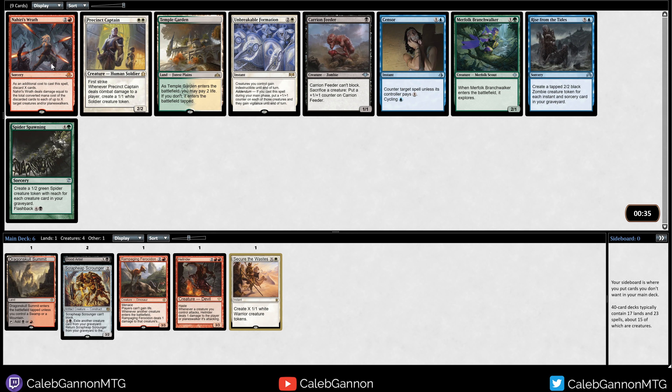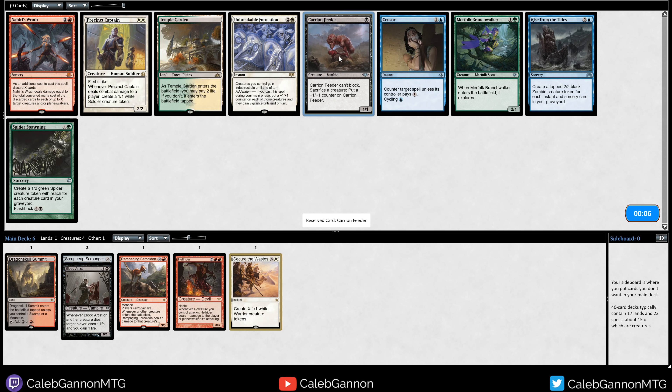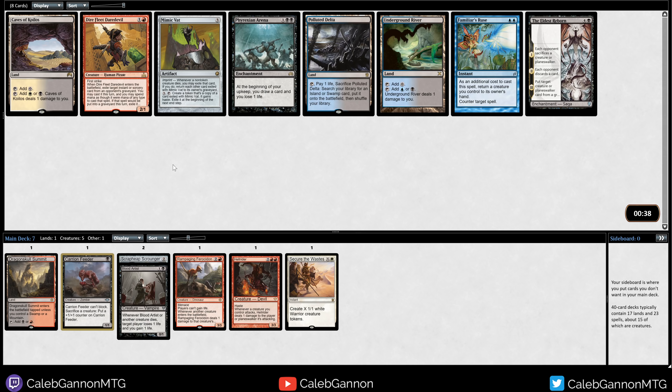Nahiri's Wrath is okay - it can't go to the face, which is something to note. Carrion Feeder is pretty good if you have all these tokens, but I'm not sure what color we're going to be in. I don't think I want to take Precinct Captain, so maybe I just take Temple Garden in case I get a red-green fetch, then I can get red-white that way. Unbreakable Formation is also good. Maybe I just take Carrion Feeder. I do have Blood Artist. It's more likely to be good.